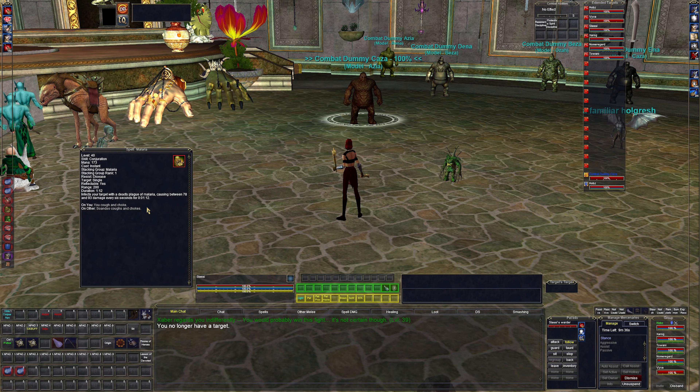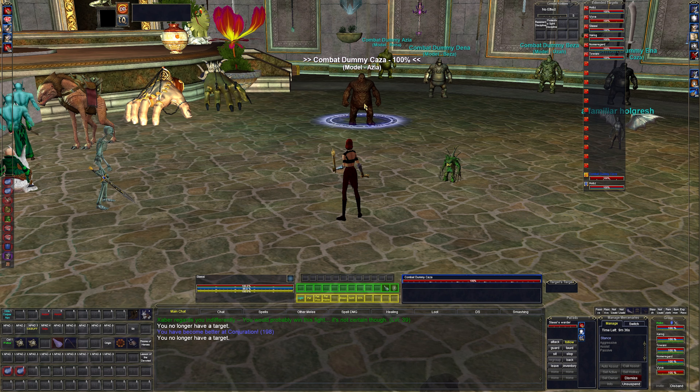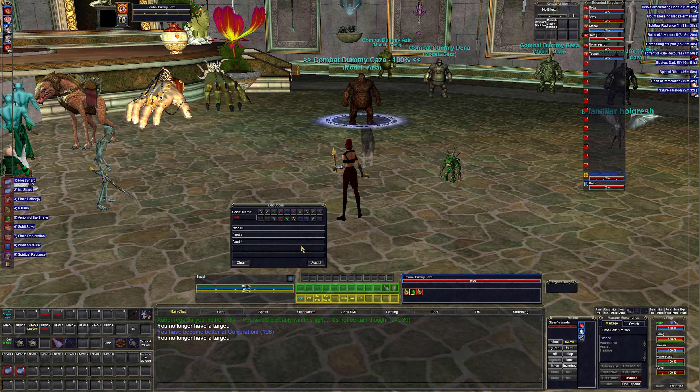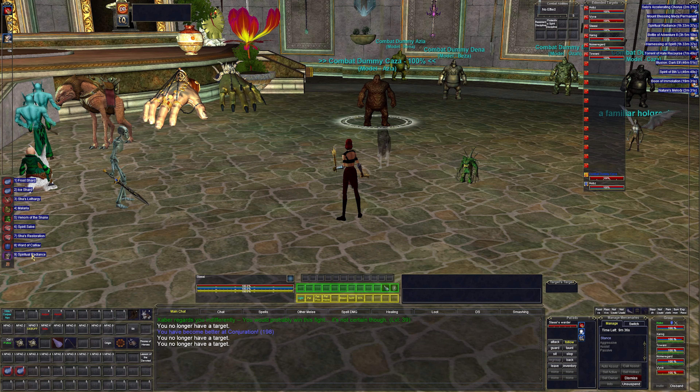Next up I have Malaria, which is an instacast DoT — just cast it and boom, it's on the mob. I don't dot as much as I probably should, but at the same time mobs die fast. I got Venom of the Bull here — that's actually the shaman; they share the same button so they both dot at the same time.